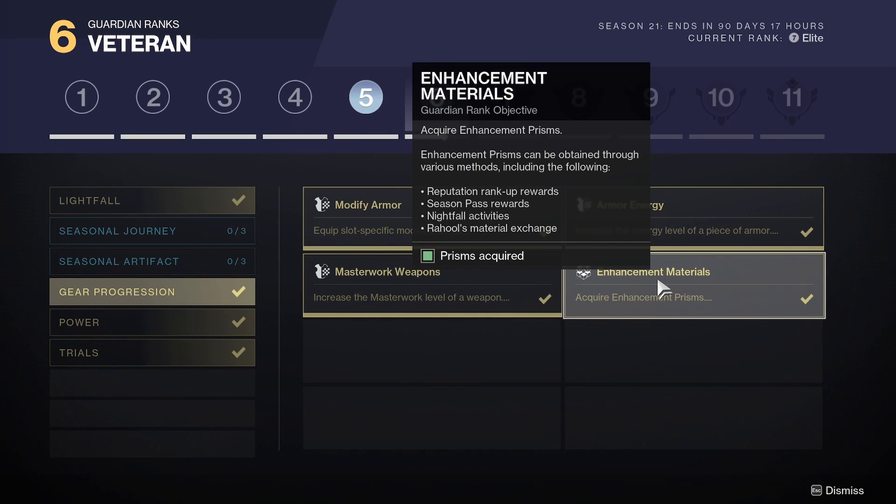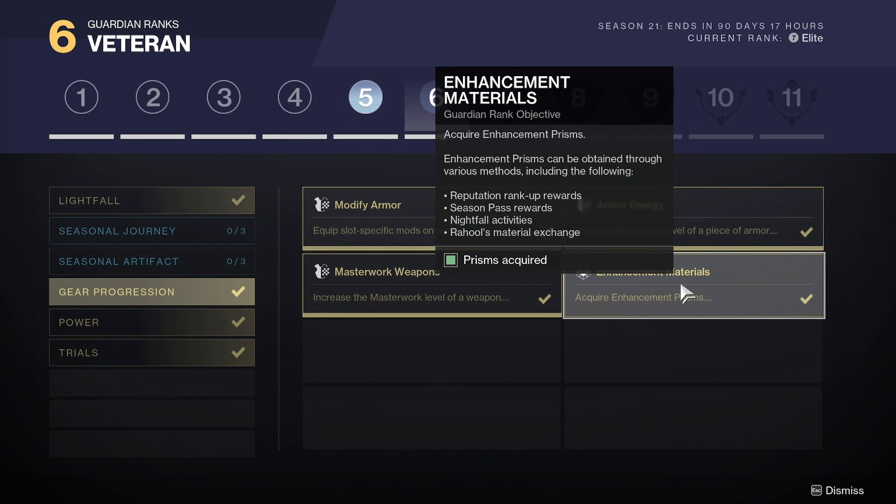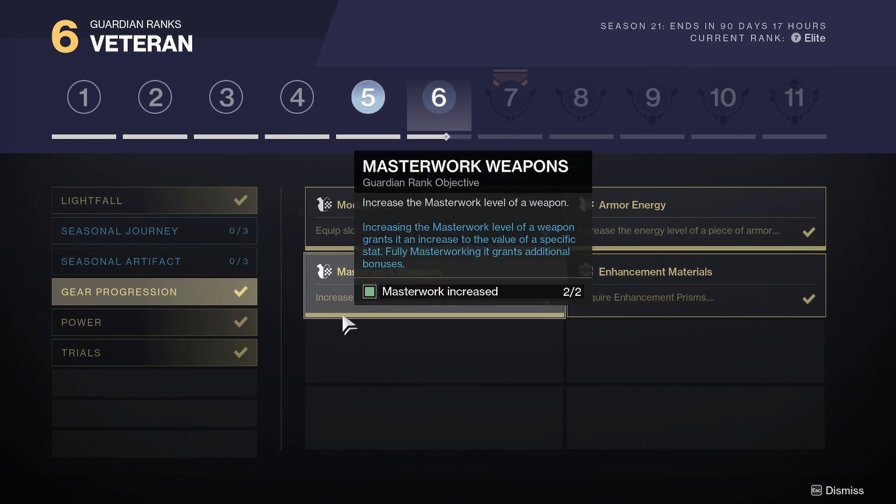And enhanced materials: acquire enhancement prisms. Enhancement prisms can be obtained through various methods including reputation rank, season pass, Nightfall, and Rahul's material exchange. So we'll take a look at that in a second. If you just started playing, we'll take a look at how you can get this one easily done as well.